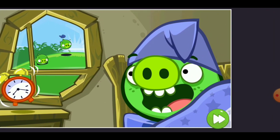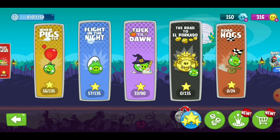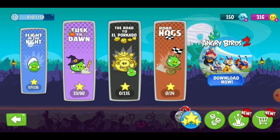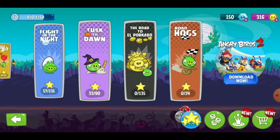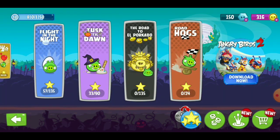Oh yay — it was just a bad dream, we didn't get our candy taken away! Yay! Well, we did it, we completed Tusk Till Dawn! And the next levels we'll be doing are the Road to El Porkado — it looks cool, got that giant statue-looking thing there.